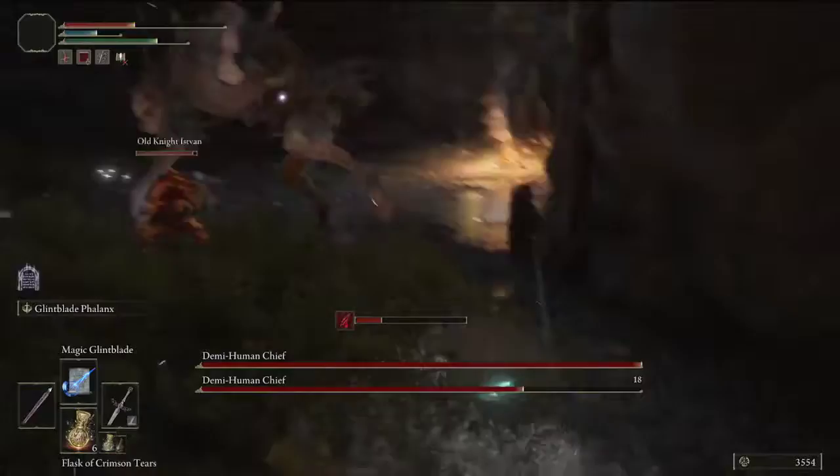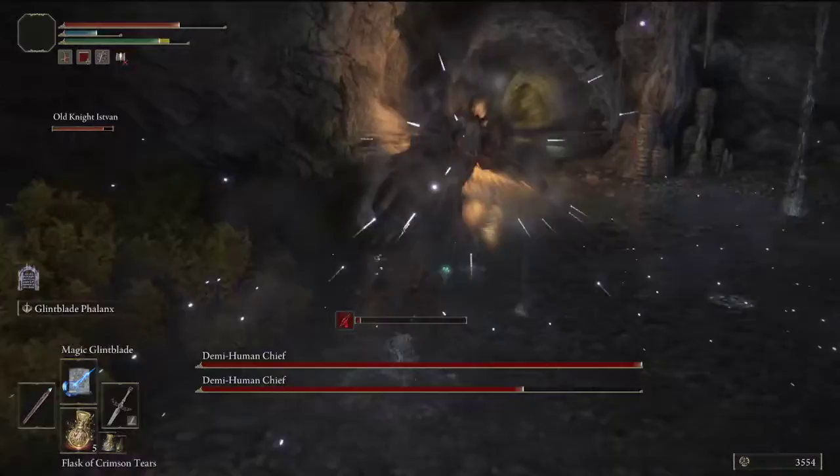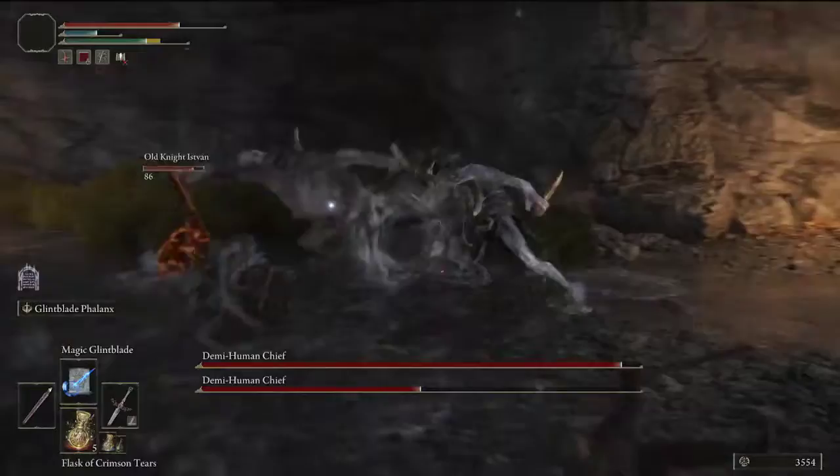Go ahead and heal up. Sloppy on my part, but he's doing gravity magic — very cool. There's the other one coming in hot. Old Knight Eastman has a crazy, crazy weapon — a curb sword.